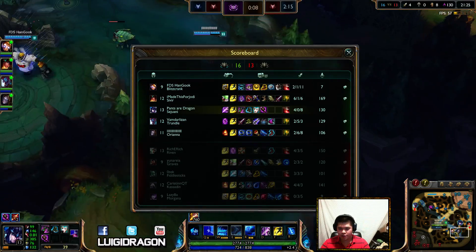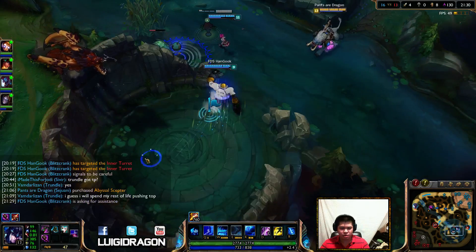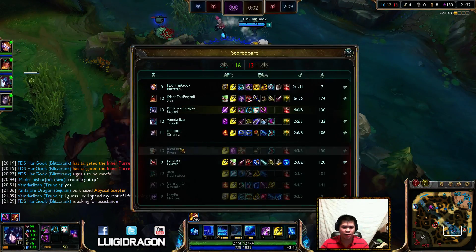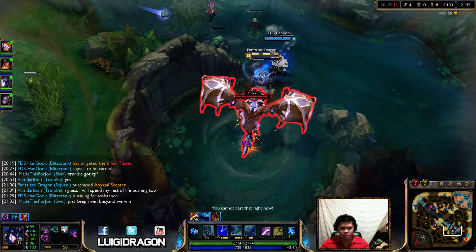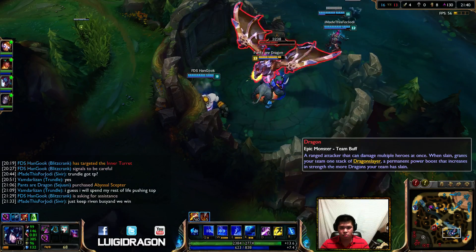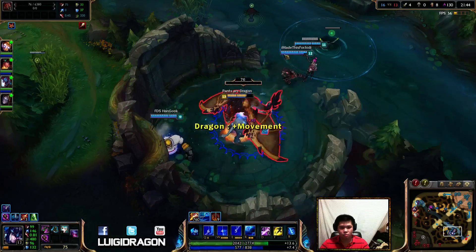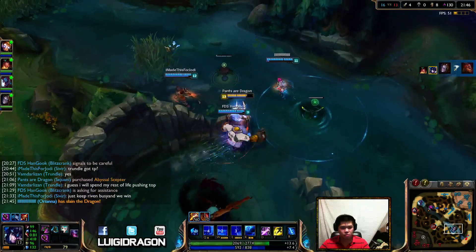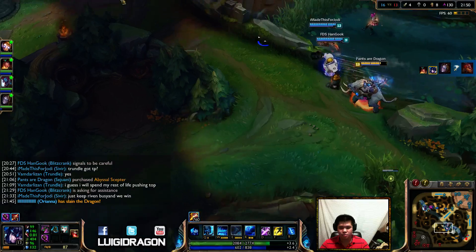Kassadin's going Tear and Rod of Ages. That means he won't be at his power for a long time because he's going to have Archangel Staff. Morgana doesn't have Zhonya's either. I do have Liandrys. That's so good.